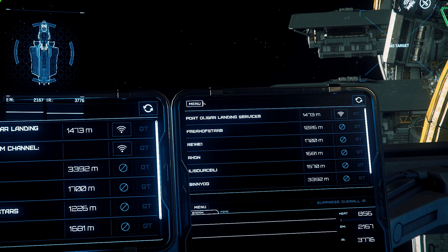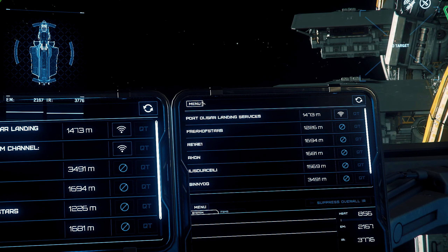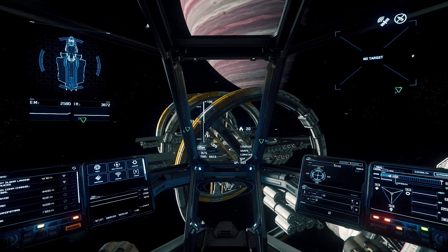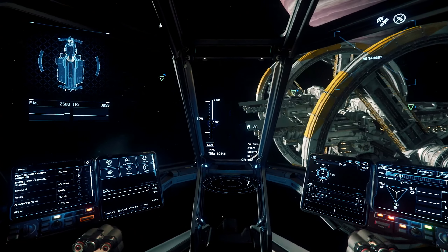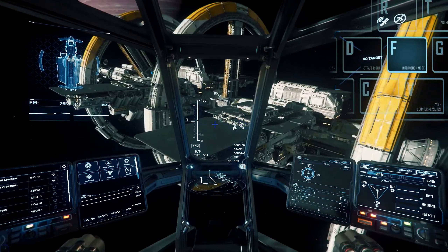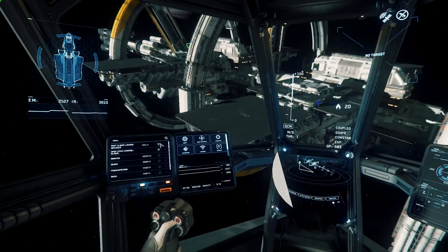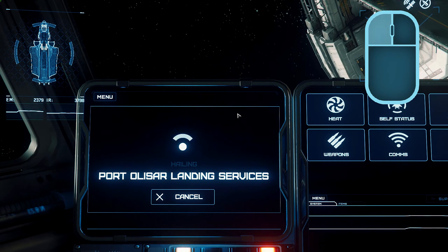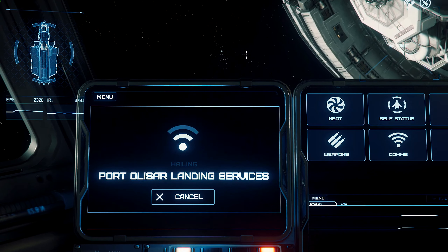Next is the Weapons menu, which shows the amount of power allocated to weapons and the number of missiles available to use. The Power menu defines the amount of energy produced by the power plant and how much energy can be used by the shields and weapons. The Target Status menu lets us know the status of whatever ship or entity we're currently targeting, but we'll go over that a little later.